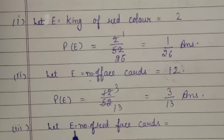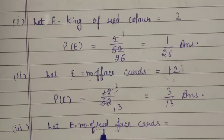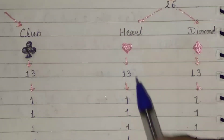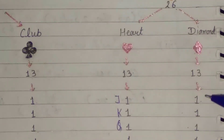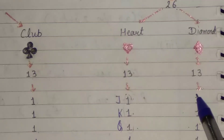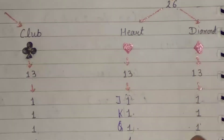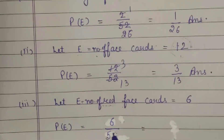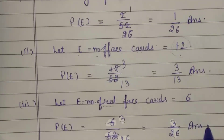Third part: probability of red face cards. Red color has two designs — Heart and Diamond. Each has 3 face cards: Jack, King, and Queen. So Heart has 3 and Diamond has 3, giving 6 red face cards overall. Probability = 6/52. Simplifying: 6/52 = 3/26. So the probability is 3 upon 26.